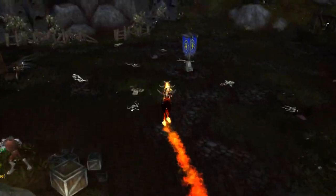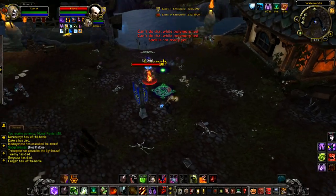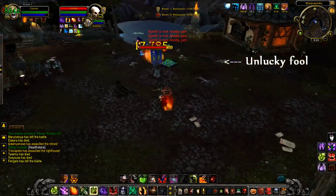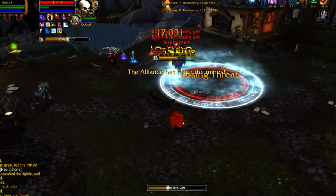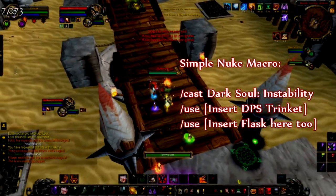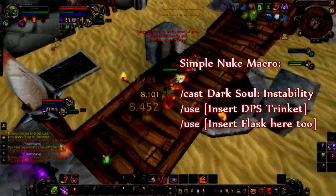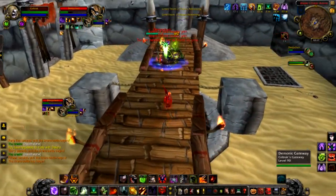Now it's time for the bit we've been waiting for for like an entire expansion — the nuke macro. Once you've got a couple of embers up, it's about time you Chaos Bolted some lucky fool. But before you do, make this macro and you'll have all kinds of people raging on the forums. Using Dark Soul increases your critical strike chance, and Chaos Bolt actually scales from your crit chance — the more crit chance you have, the higher it's going to hit. Naturally you can macro that up with your PvP trinket and get ready to one-shot kids.